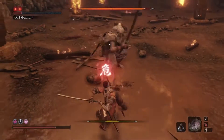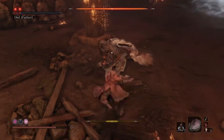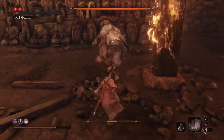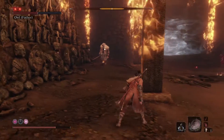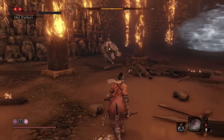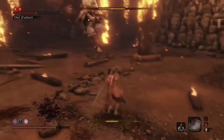Let's talk about the first phase of the fight. Our strategy for defeating Owlfather is about identifying his attacks and then responding to them while stopping yourself from doing perfectly reasonable things that will get you killed. Let's talk about Owl's attacks, starting with his first perilous attack, which is a thrust.